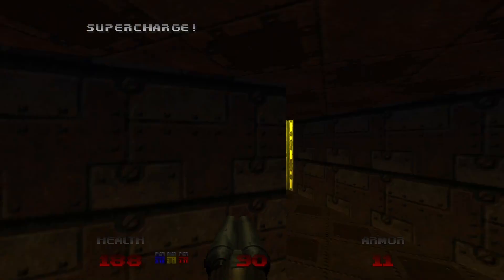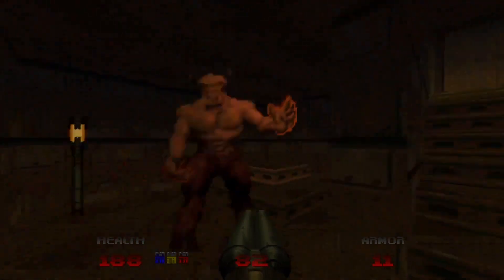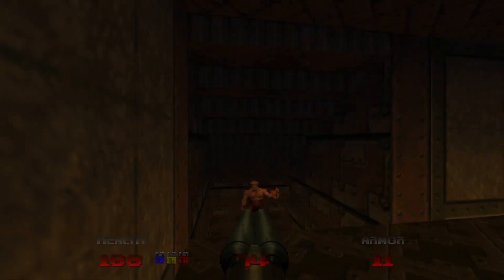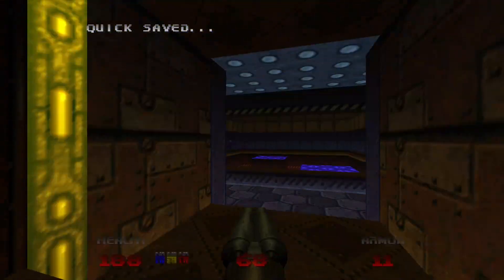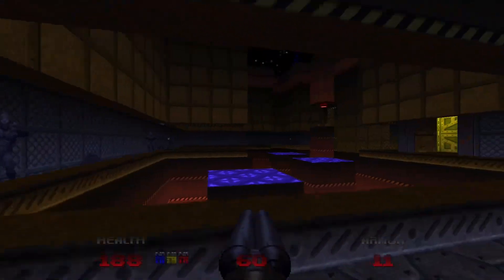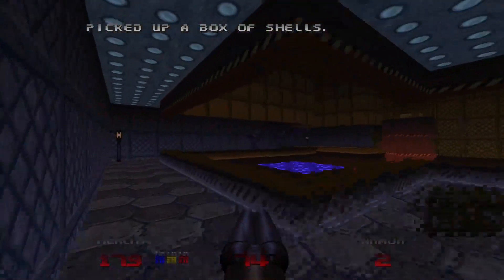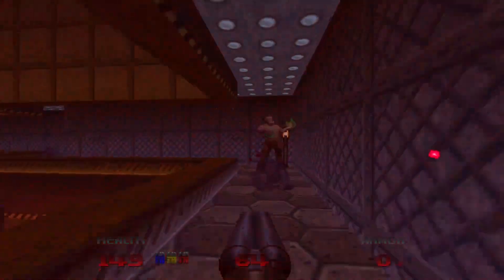Here we'll find a megasphere, which will spawn a baron. That takes care of that. As we open this door, we'll be brought to this area where there'll be a bunch of nightmare imps. As we walk through — do you see those platforms right there? Those are going to be barons and knights spawning all over them — barons around those and knights around this hallway-looking area.